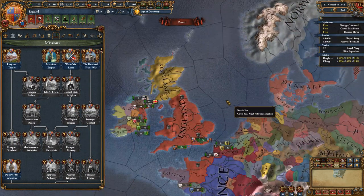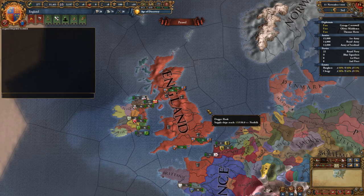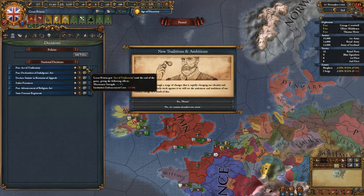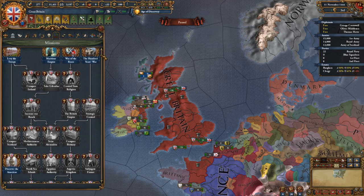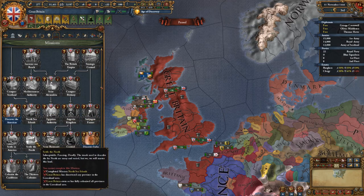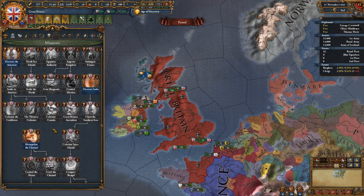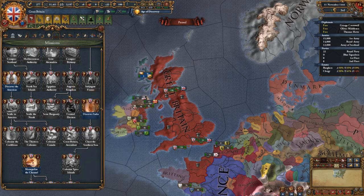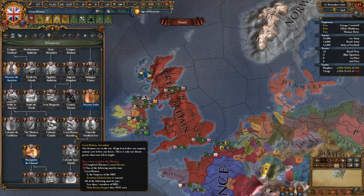The English tree is already pretty beastly, but what if we deal with Scotland and form the British nation? What happens is the already strong mission tree gets fleshed out even further. The Conquer Scotland mission now branches off into taking the North Sea Islands and settling the North. Going further down, this unlocks the mission for colonizing Canada and becoming Great Britain Ascendant. The Angevine Empire mission tree doesn't stop there either — you can go on to controlling the electors and either becoming or dismantling the HRE.